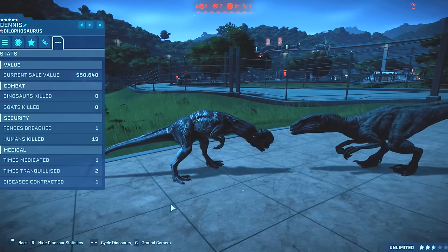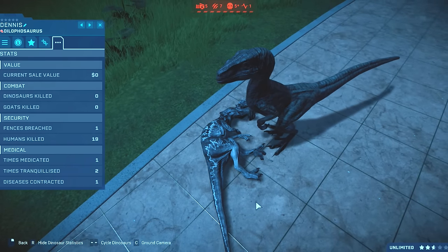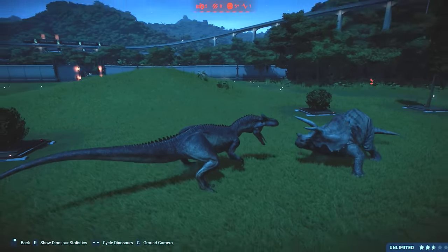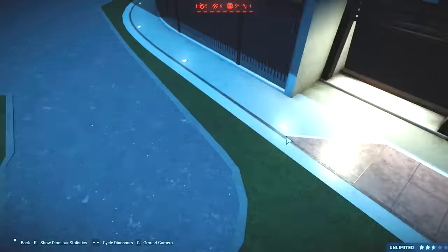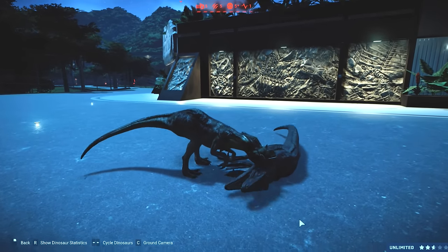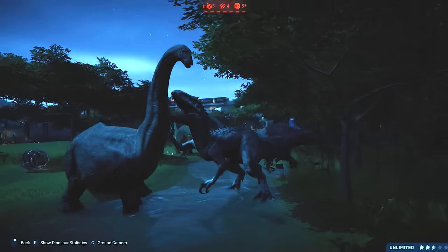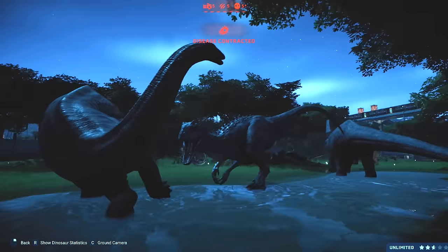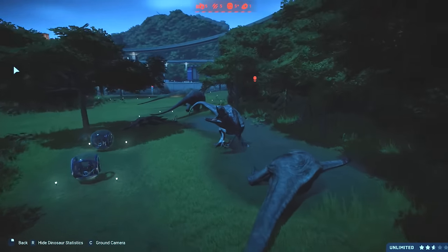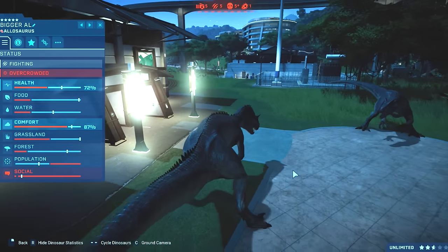Medicated once, tranquilized twice, diseases contracted one — so we do have a little medical record there. Allosaurus fighting another Triceratops — it won't stand a chance. Dilophosaurus against Blue — Blue's not looking good. Blue's taken out — there we go. Indominus Rex is taking on the Apatosaurus — she's killing for sport! How many has she killed? Still only five. Bigger Al versus — yes! Allosaurus versus Allosaurus — kill each other! Power's failing around the park — everything's off — darkness.